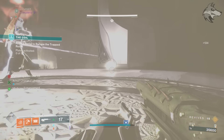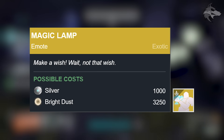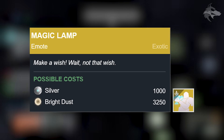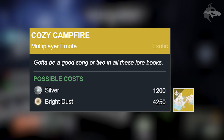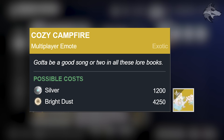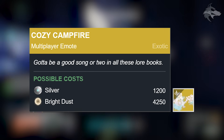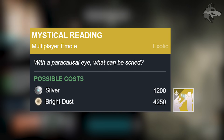Next we get onto exotic emotes. Firstly, we'll get a new one for the season called Magic Lamp — this is going to come up for 1000 silver, but will also be available for 3250 Bright Dust at some point in the season. There is additionally the Cozy Campfire exotic multiplayer emote, which will have a 1200 silver cost but will also be up for 4250 Bright Dust. The same costs will apply to the Mystical Reading multiplayer emote.